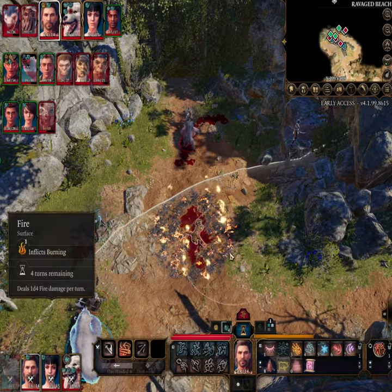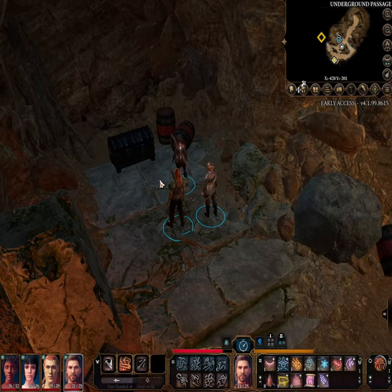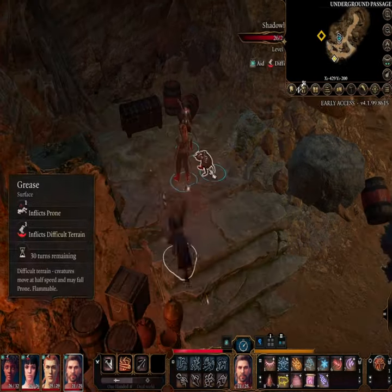Bonus points for casting Grease a second time, so you don't have to set it alight again — pushing or knocking an enemy into the fire created. But watch out for your allies; be careful where you place it.